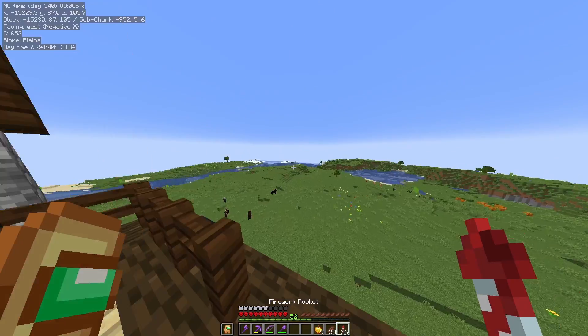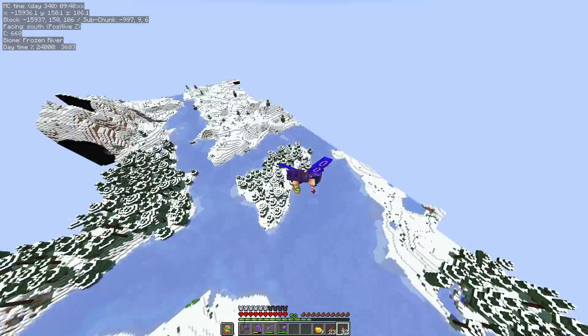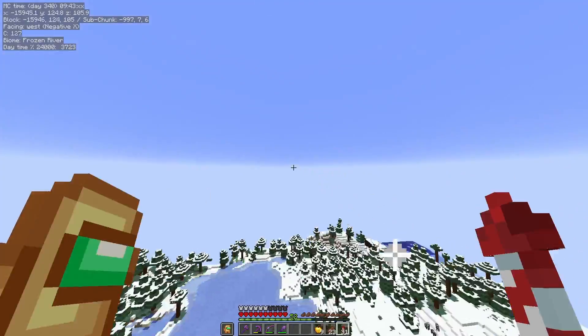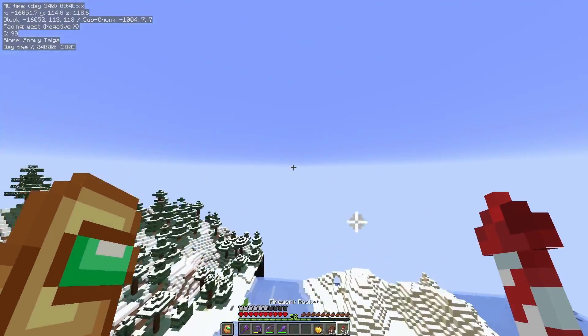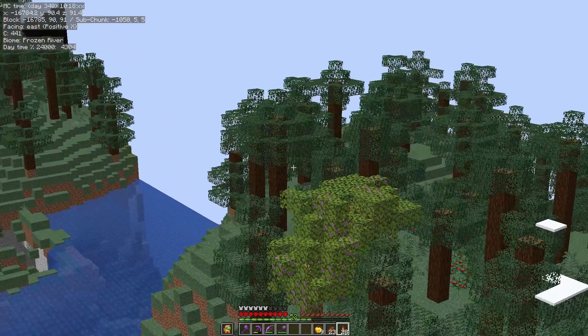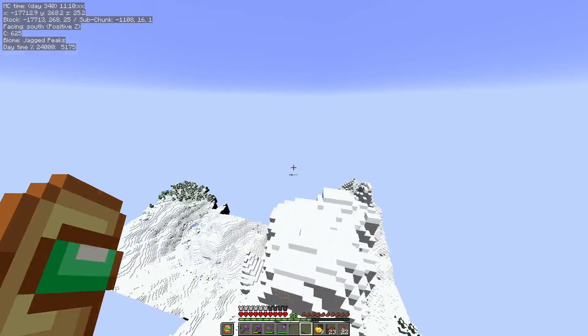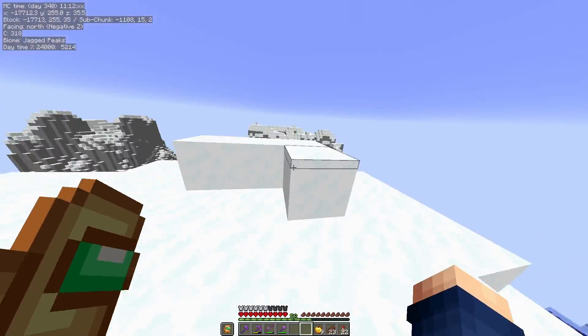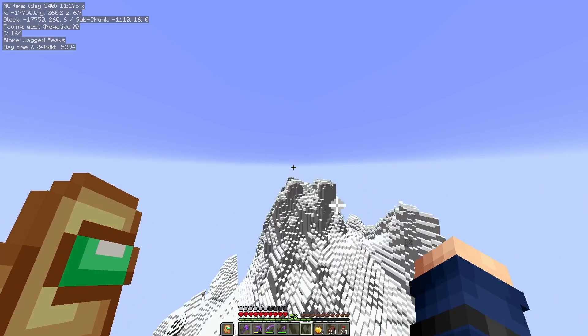An azalea tree — I haven't found one of these in a while; I don't think I've ever actually found one. Let's just keep on flying. Got a pillager outpost out here — see if there's anything of use in here. Not really. Just keep on flying. Look at this frozen lake — and people say there's global warming. Another azalea tree. Oh my god, look how high this mountain is.